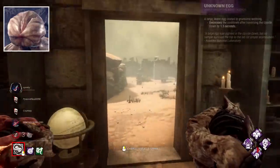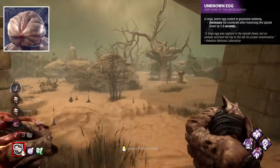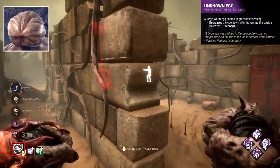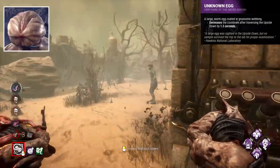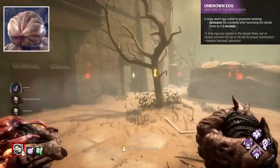Its worst add-on is Unknown Egg, which recovers your teleport power 1.5 seconds quicker. This is simply ineffective and so strange for its rarity. You're probably never going to be teleporting that much, especially back to back.